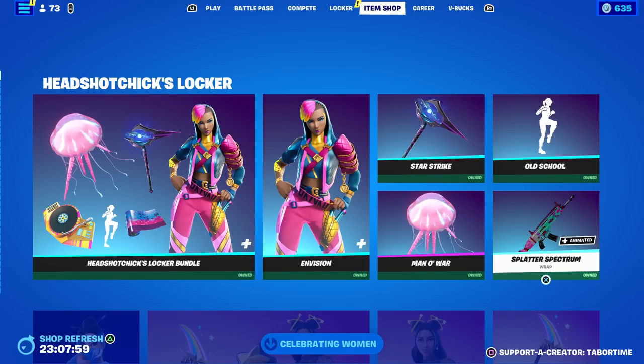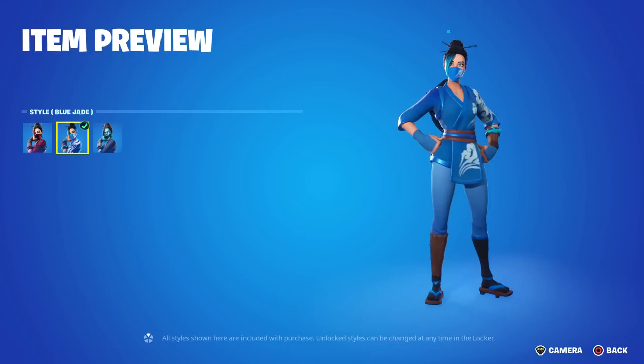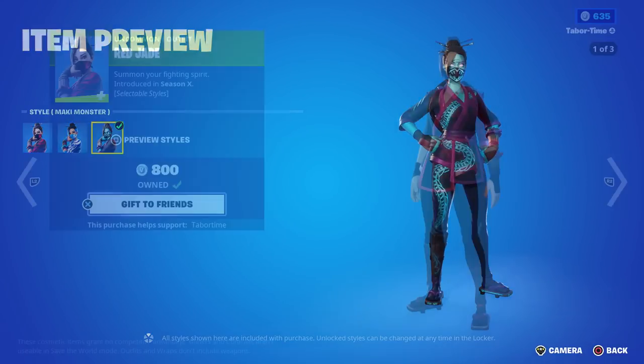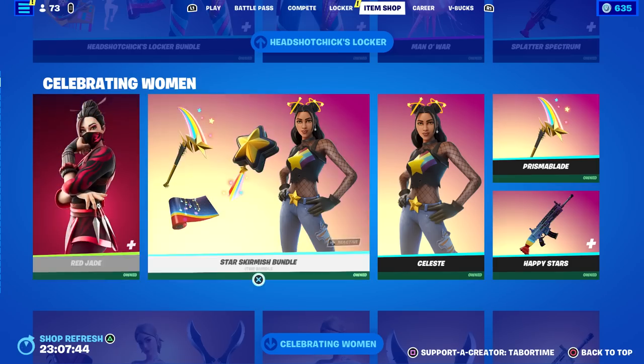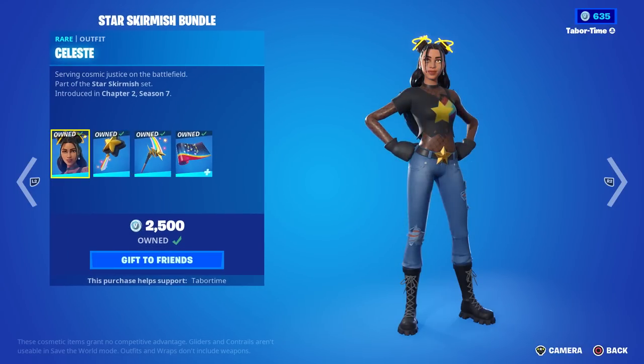Red Jade is making a return. She has a red style, a blue style, and a scary monster zombie style, all for the cheap price of only 800 V-Bucks.